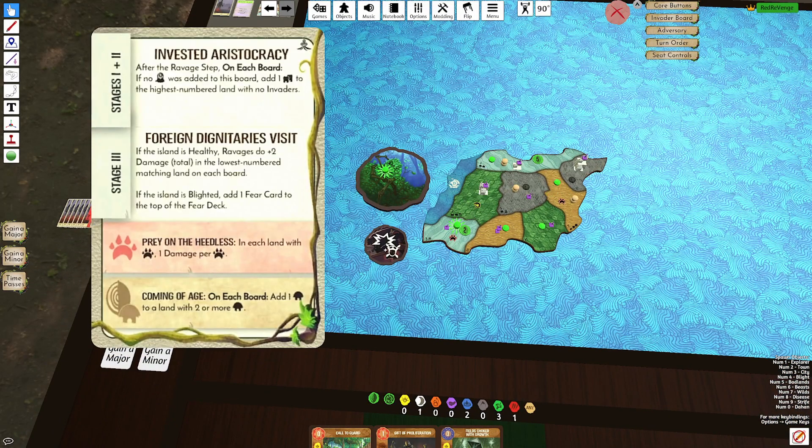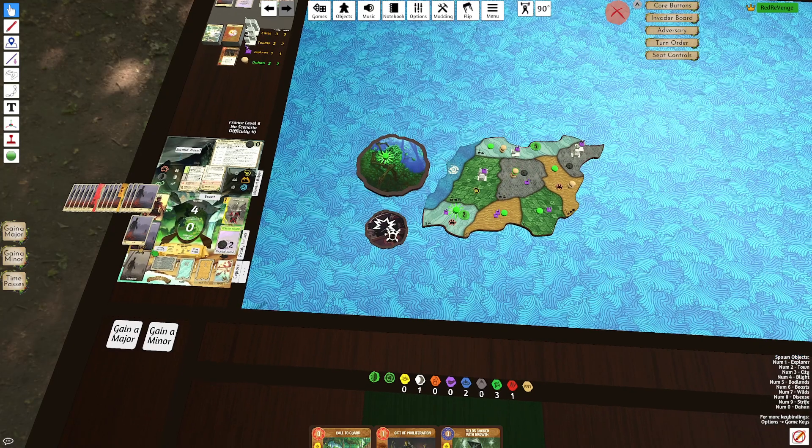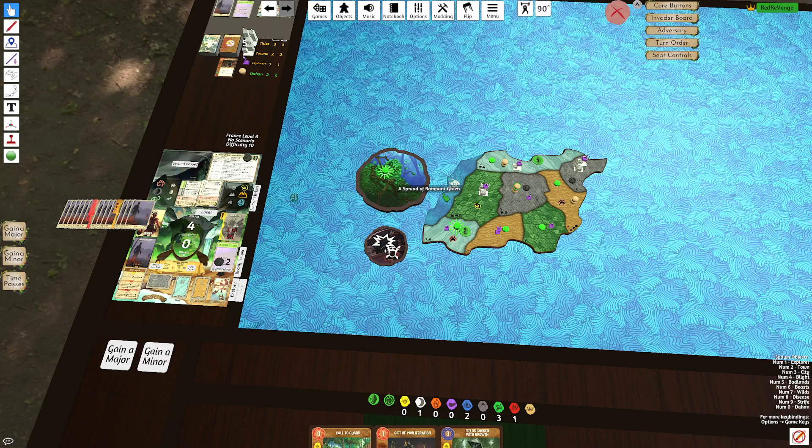We have to add a Dahan — we'll add it to C5. Fear cards: Strife in a land with Dahan, which is pretty good because we have that Slave Rebellion coming up. Wetland Ravage, Sands Build. Because we did not Blight this turn, we have to add a Town to the highest number land, and then it immediately builds into a city.